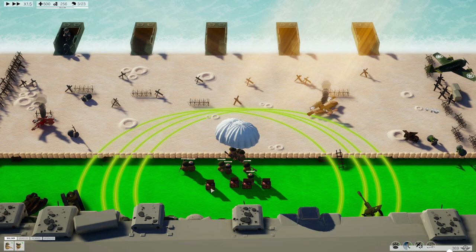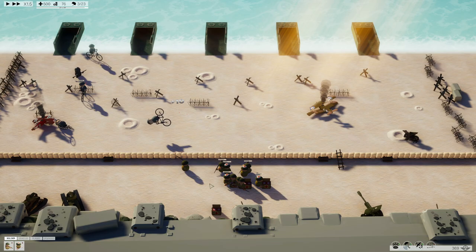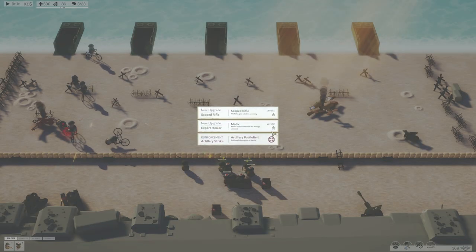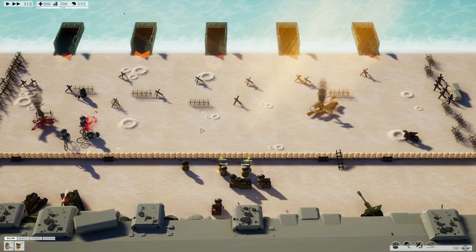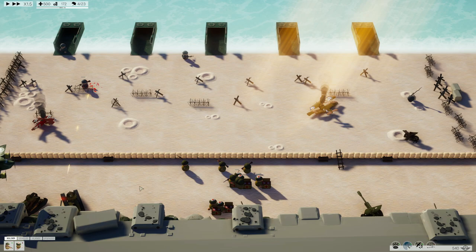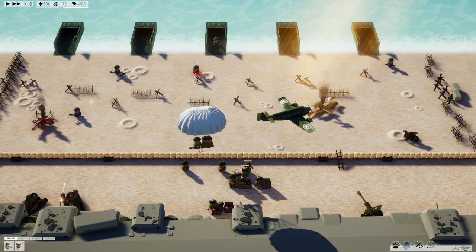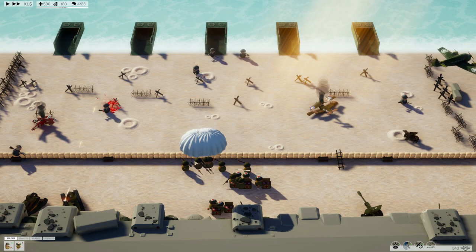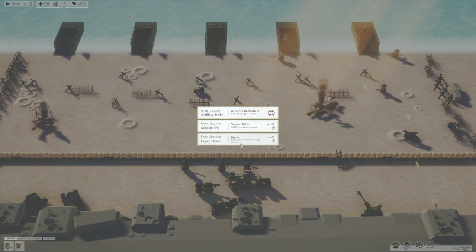Parachuting troops — let's go! I actually have to put them further back because they keep getting killed. If I just have them further back, nothing can happen to them probably. Artillery — I'm going to go for that. Is it just a thing that drops bombs? Oh my god, yes! Let's call in for some help.